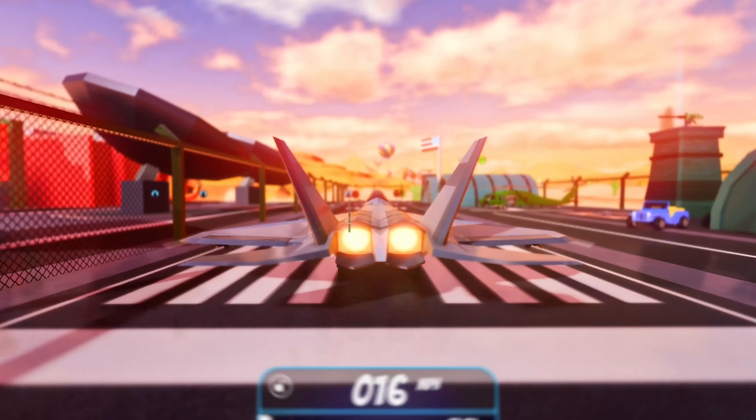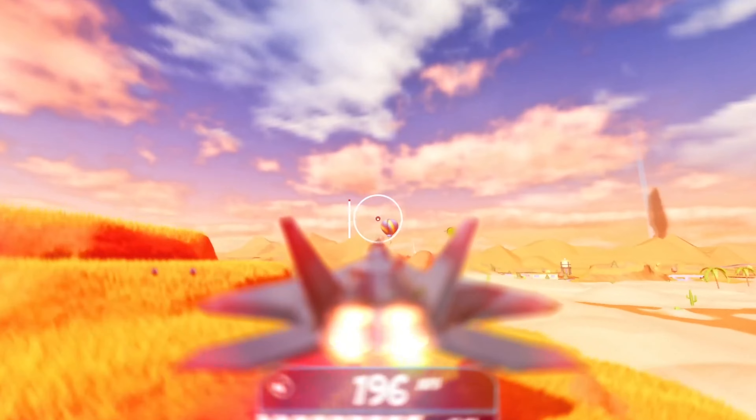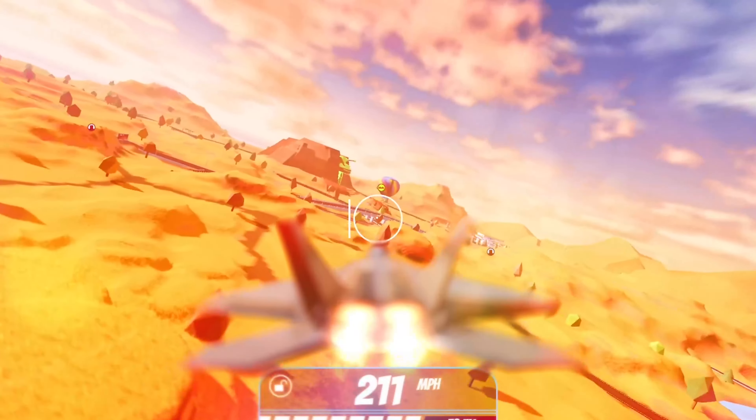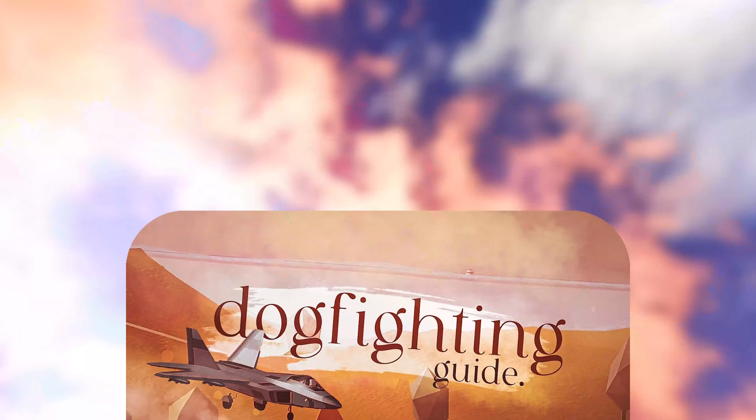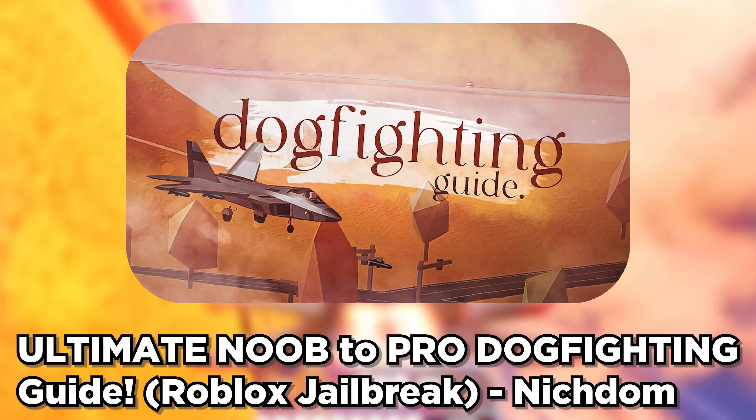When flying the fighter jet, it is recommended to fly as slow as possible while still being airborne. This allows you to perform tricks such as the steep glide, quarter turn, half turn, and more. For a dedicated advanced jet tips and tricks video, a link has been provided in the description below.